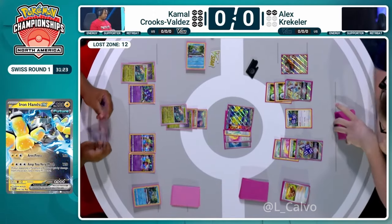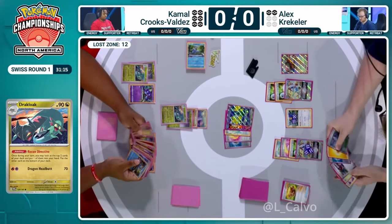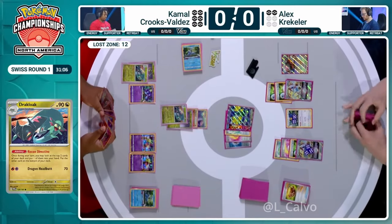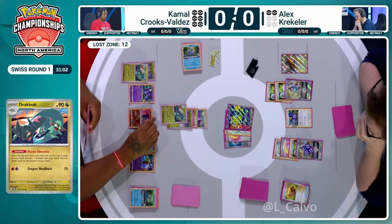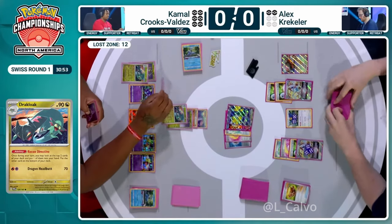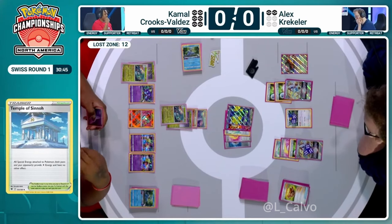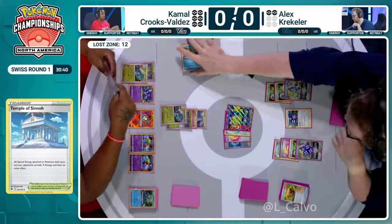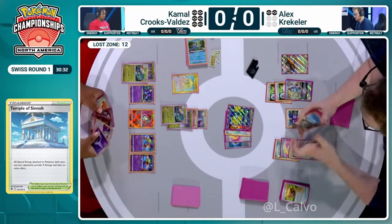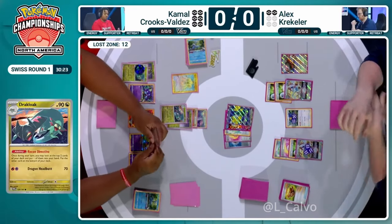Earthen Vessel not only helps discard Archeops but also finds the basic Lightning Energies in Alex's unique Lugia list — he plays a second copy of Iron Hands, basically saying 'I don't care about big HP Pokémon, I'm going after the smaller ones.' Poor Cramorant goes to the discard — Iron Hands takes two prize cards thanks to Amp You Very Much. Alex is down to only two prize cards left in Swiss Round 1 at the International Championship, while Kamal still has six.